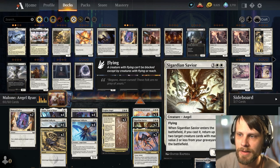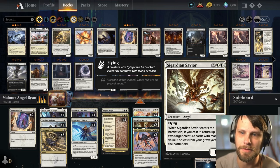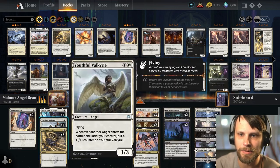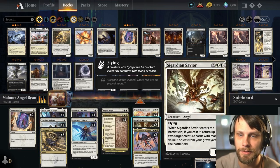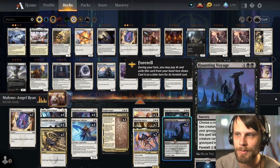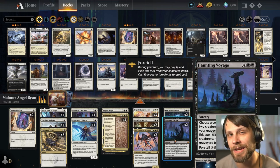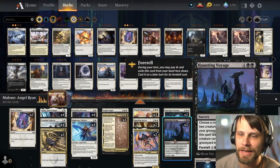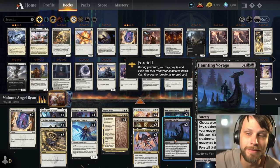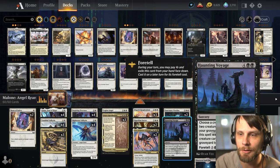We do have Sigurdon's Savior — when it enters the battlefield, if you cast it, return up to two target creature cards with mana value 2 or less from the graveyard to the battlefield. That only really hits a couple of things, but those things happen to be very good. Most importantly, we have Haunting Voyage, which we can foretell. Ideally, we play it late game for 7 and get everything Angel-wise back from our graveyard, which is insane. A very, very powerful card in this deck — only a 2-of, it is very expensive, but definitely worth it.